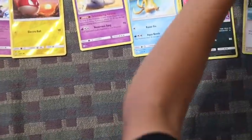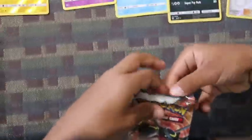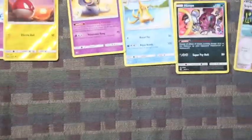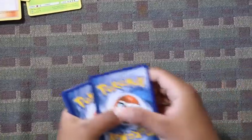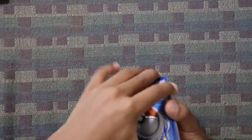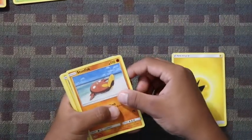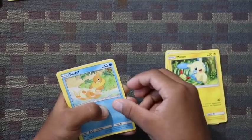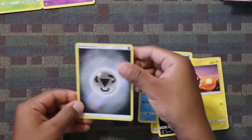Wow, I'm surprised — no GX's yet. Let's do Rayquaza now. Energy, Arbok, Venusaur, Stonefish, Minus, Buizel, Scraggy, Rotom, Energy.